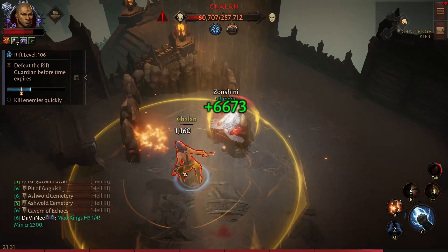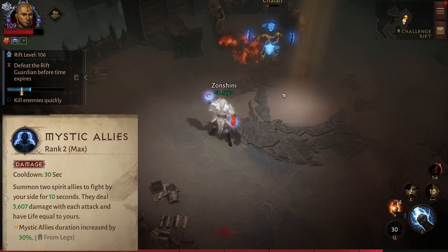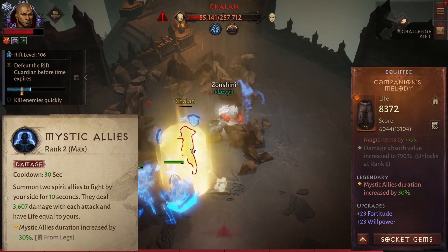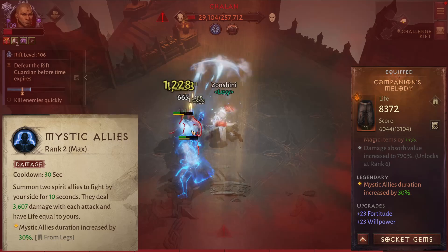The last ability is the second damaging ability, and you guessed it, it's Mystic Allies. You want to use Companion's Melody with Mystic Allies. It will make Mystic Allies last 30% longer, making their damage per minute even better.